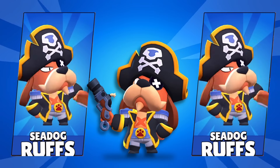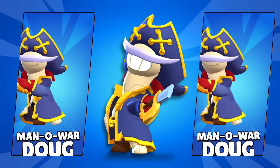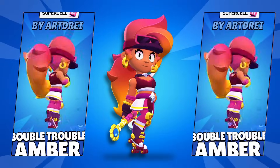Ruffs is finally getting a new skin — Sea Dog Ruffs — and in this pirate theme we will also get Buccaneer Barley and Manowar Dog. And lastly, the Supercell makes skin winners: Mr. Dragon Fruit and Bubble Trouble Amber.